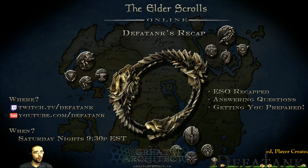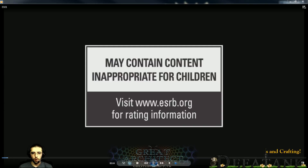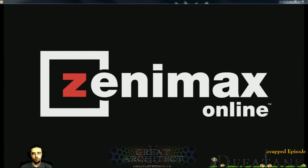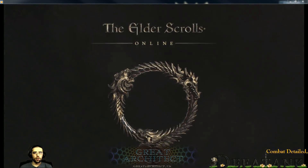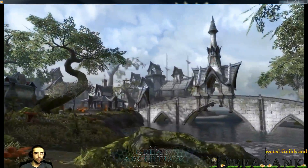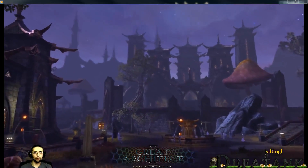We're going to kick this off with Combat Detailed. I've got a video we're going to let roll tonight. Just another quick overview of what you'll expect to be able to use in combat. There are six different weapon types in the game: two-handed, one-handed and shield, dual-wielded weapons, bows, destruction staff, and restoration staff. Those are the weapons you're going to see in-game.